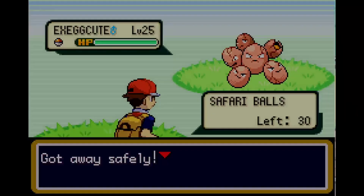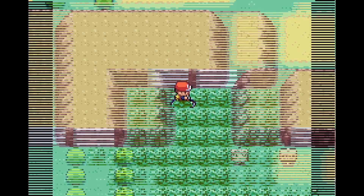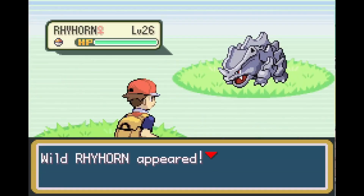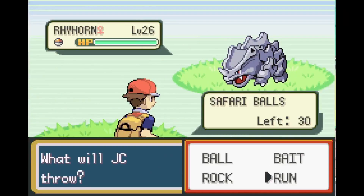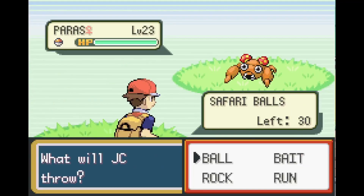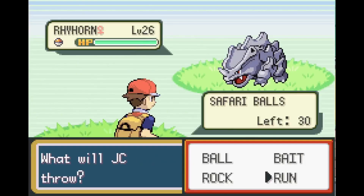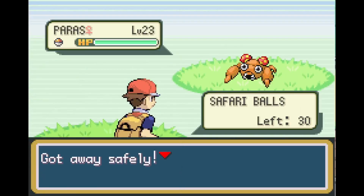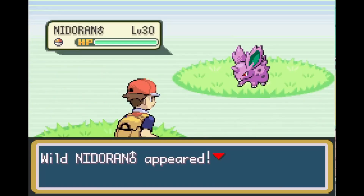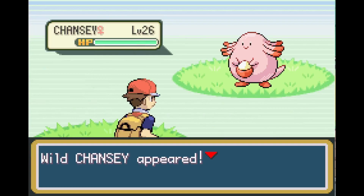Since you can't save your game in the Safari Zone, you have to keep coming back to look for Chansey. Chansey has a 5% chance to be holding a Lucky Egg. Even with speed-up it's going to take a long time, and if you're playing on cartridge it will take even longer. It's obviously not mandatory.